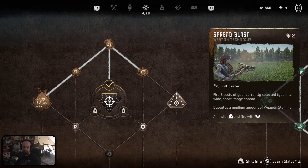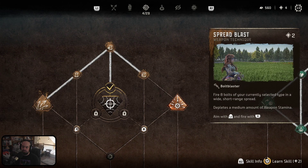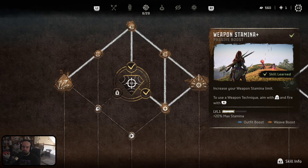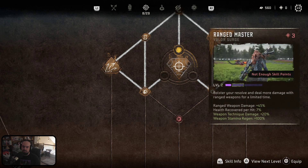Spreadshot for Boltcaster — like a secondary firing mechanism. Might as well. That has been unlocked.